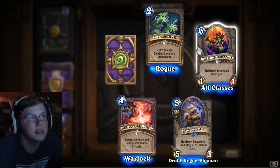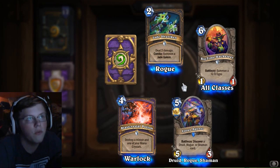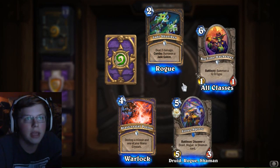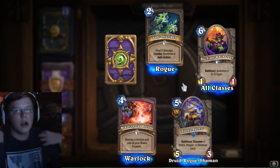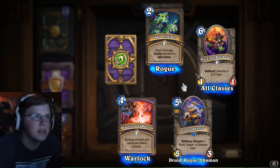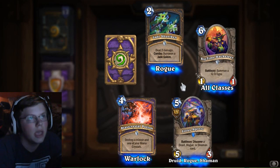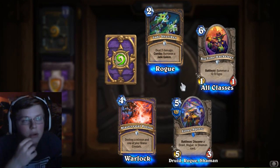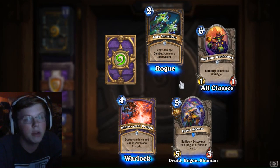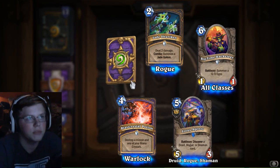Jade Shuriken — deal two damage. This is a good card. It's not broken but it's very good for Rogues. What Rogues depend on a lot is card draw and combo with a lot of spells that reduce mana cost. So this would go well with a lot of combo cards. With Rogue, you could probably pile up a big Jade Golem as long as you don't get aggroed. Overall a decent card, but only obviously decent for Jade Golem decks, not for just any deck.